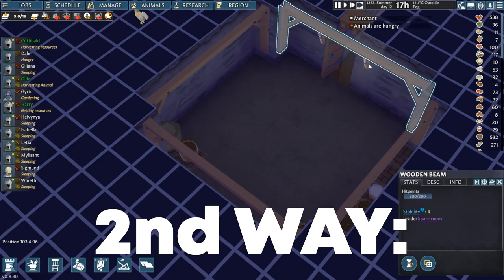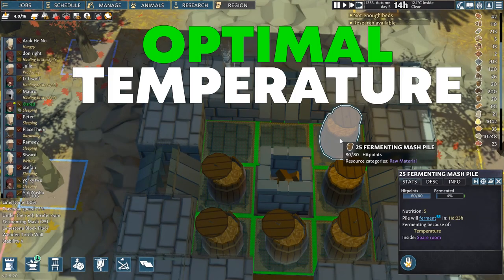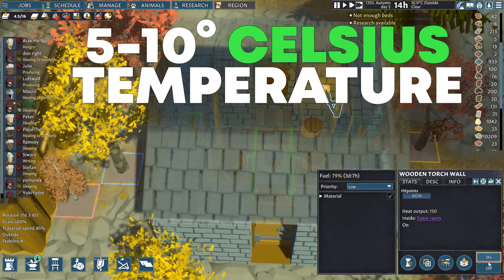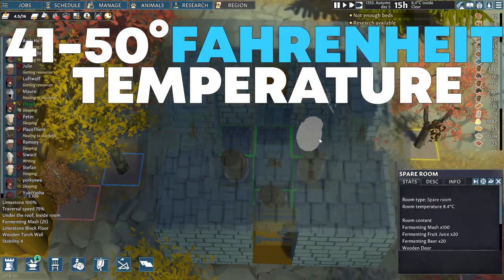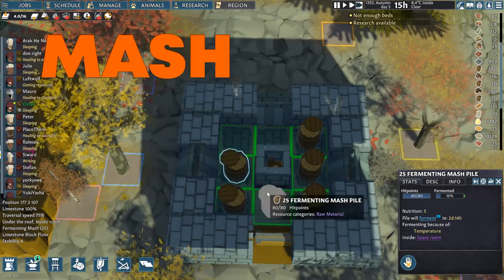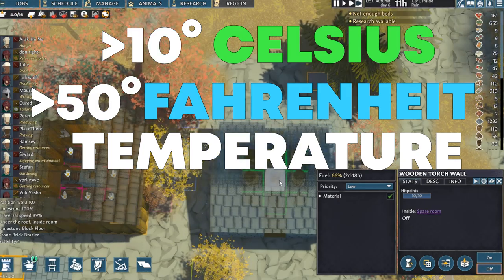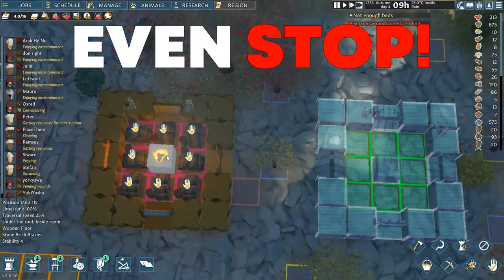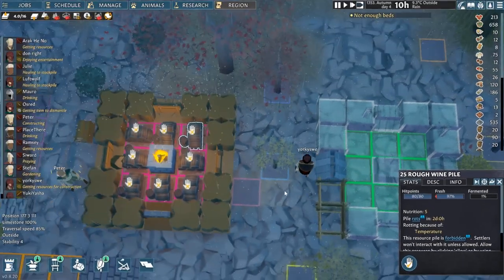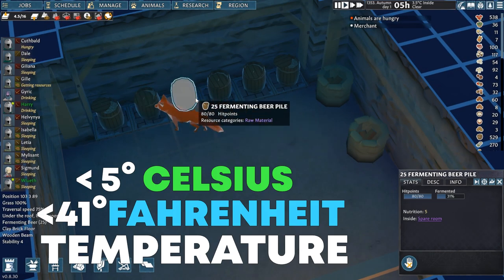The second way is to select an object inside the room then click on the room type name in its info card. After experimentation I have concluded that the optimal room temperature for fermenting fruit juice and mash into rough wine or dubious booze is between 5 and 10 degrees Celsius, or 41 to 50 degrees Fahrenheit. At this temperature a barrel of fruit juice will turn into rough wine in about three in-game days while mash will turn into dubious booze. If the temperature goes above 10–11 degrees Celsius or 50-plus degrees Fahrenheit the whole process will slow down up to three times and even stop completely. It can even spoil and turn into vinegar, which you can currently only use for making pickled vegetables. If the temperature drops below 5 degrees Celsius or 41 degrees Fahrenheit, the fermentation process again stops.